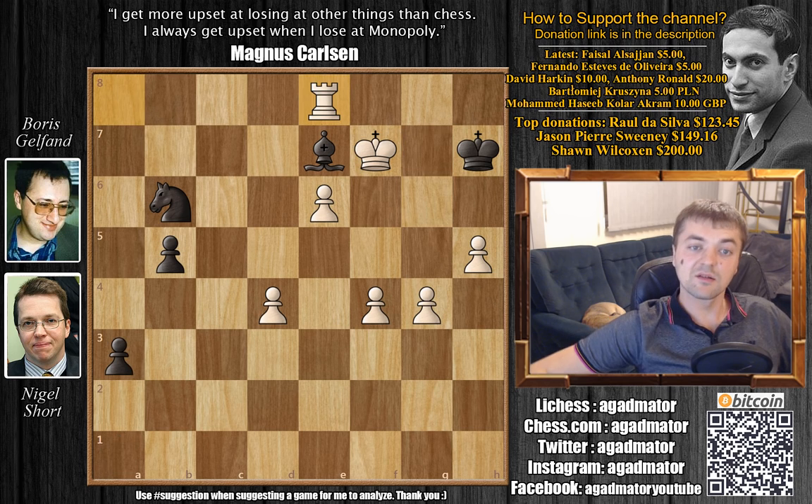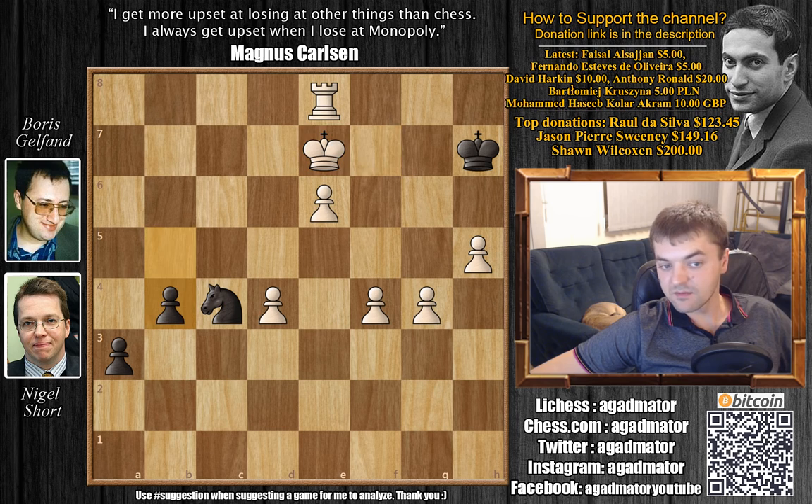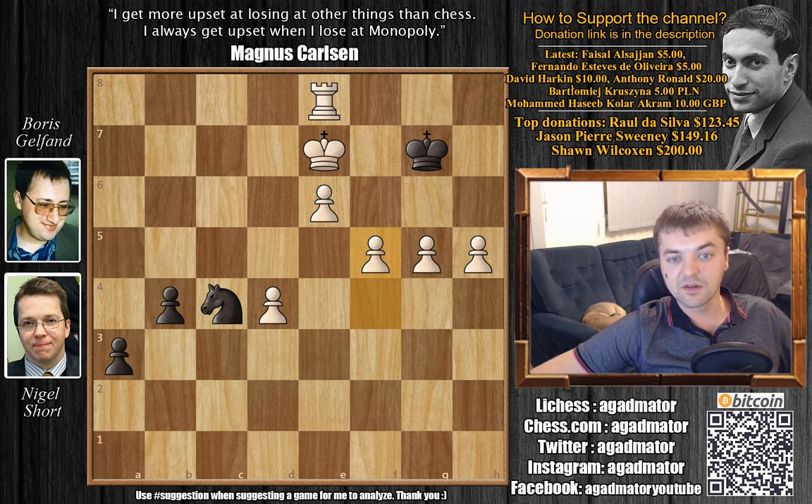After rook e8, knight to c4 was played. King captures on e7, b4 — Gelfand is trying to push. Now g5, king g7, f5. After f5, Gelfand resigned the game, as it doesn't matter what he does — it's mate in 6. White is simply getting his queen faster into the game because his pawn pushes come with check, and there is no point in continuing. So in this position, Boris Gelfand resigned.